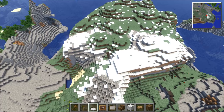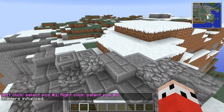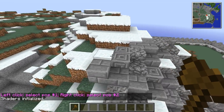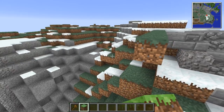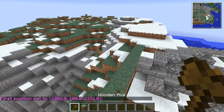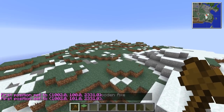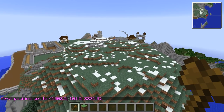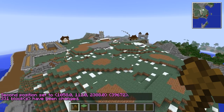First, let's clear our inventory so we don't get confused, and let's turn these shaders off. What we're going to do is flatten this area off — that's step number one. Get a corner of where we want to go from, and then just flatten it out, going up by a block and taking off all this debris on the top here first.